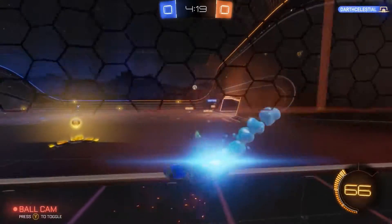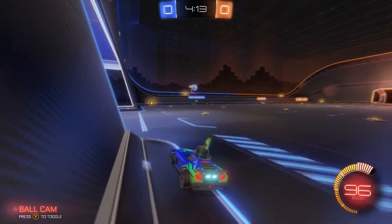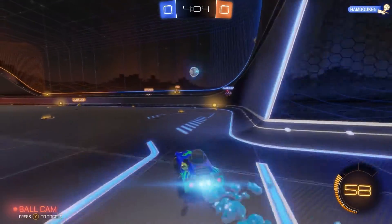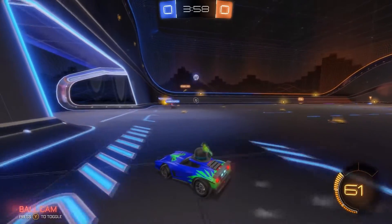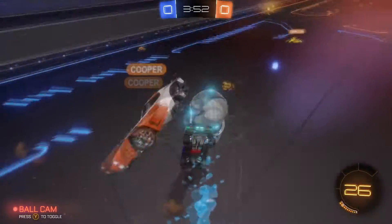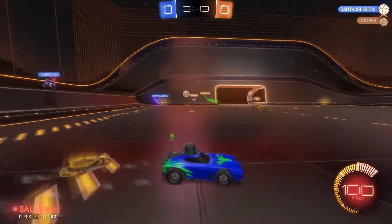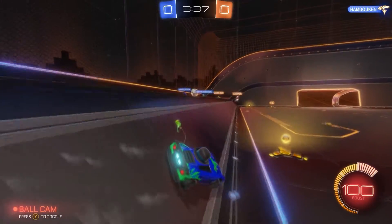I'm really liking Underpass because of all the different angles, it makes it very interesting. The back wall is very slanted, which is really different from every other map. Because you're used to this flat back wall, but every time it hits this back wall it pops up where normally it would just go straight down. Then you have this kind of shelf up here which is kind of cool, and the little ramp leading up to the shelf - that can mess you up pretty bad.